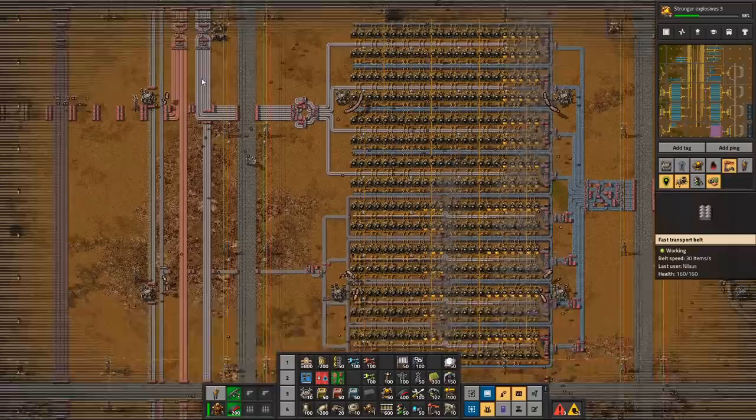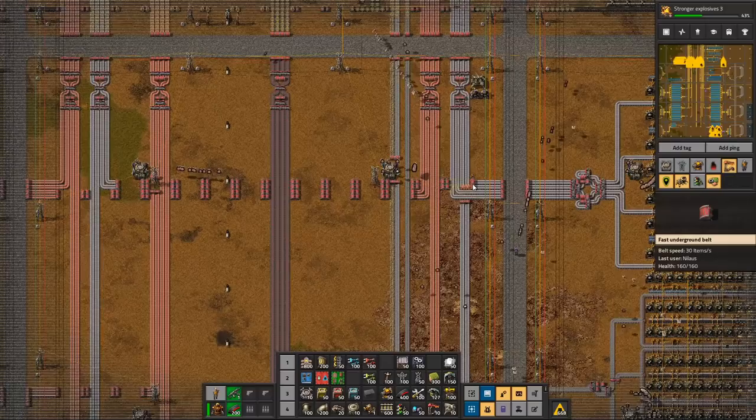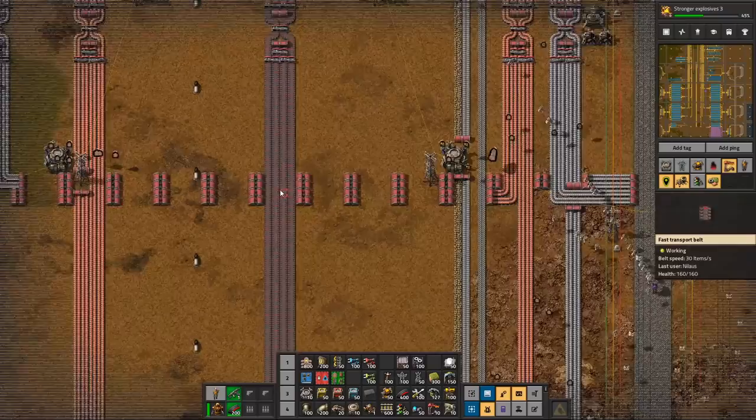If I look at this part — so this iron here comes out with 4 lanes, and it goes 2 in here, 2 in there. The other one goes 2 in the same and 2 in the same. And we actually don't really want that. So I think I want to instead take... I can't even do that. I can't get it over there. Well, I could.